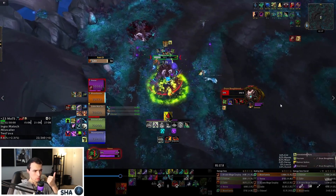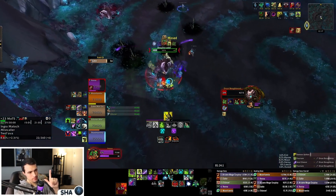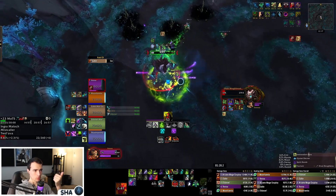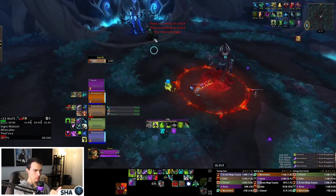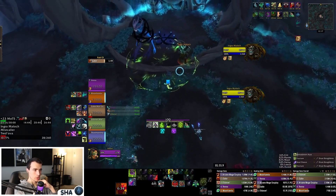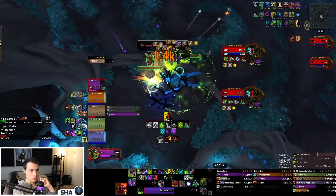We're running Destruction Warlock, Fury Warrior playing Night Fae, Marksmanship Hunter, Restoration Druid, and Vengeance Demon Hunter. This comp is super nice for this dungeon — we get Misdirection, the Night Fae cooldown brings lots of interrupts and knockdown with Ancient Aftershock, and Destro Lock brings crazy single target and cleave damage.